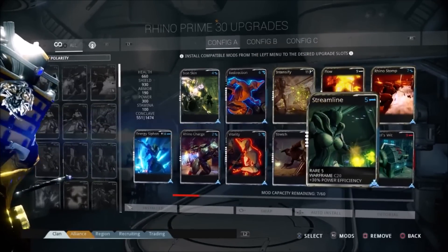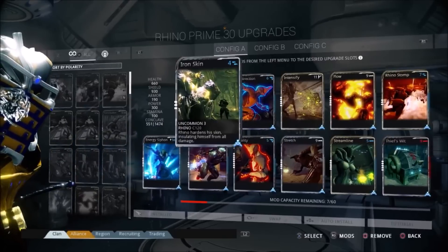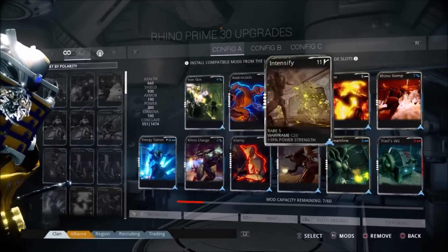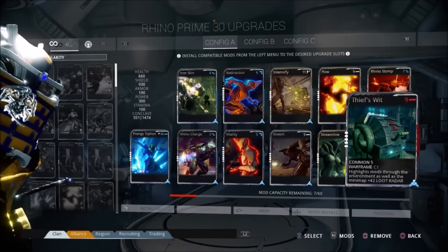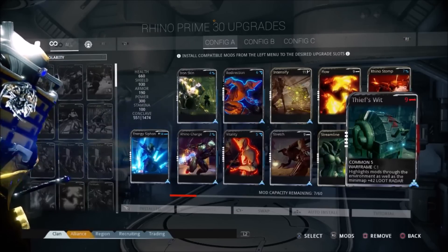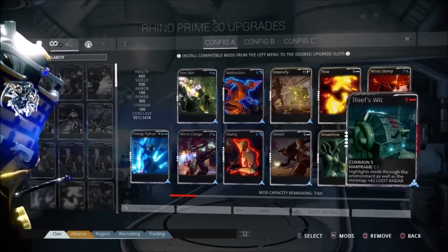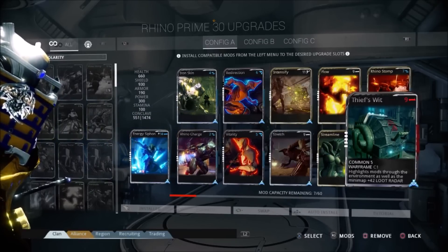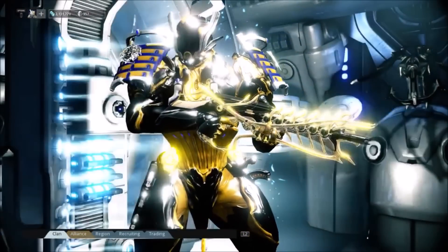We have Flow and Streamline, which maximizes your power efficiency, because you want to keep that Iron Skin up as much as possible and make sure you keep at least enough energy to recast it just in case it goes down. We have Thief's Wit because you need to pick up loot — loot is everything in this game, and having an extra eye to pick out where the mods are is what that's for. I had enough mod capacity to put that in there instead of Roar. So this is basically my try-hard loadout for Rhino Prime.